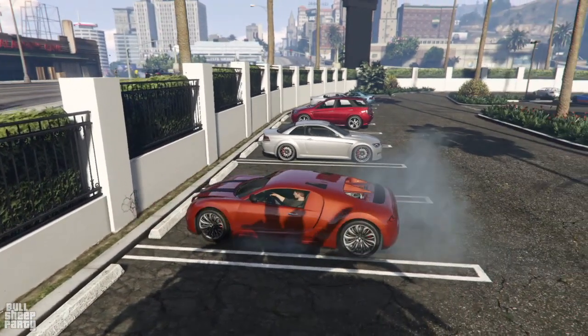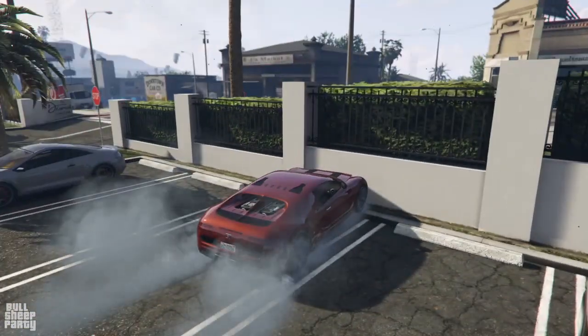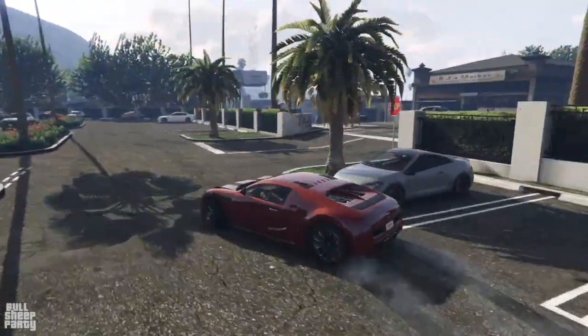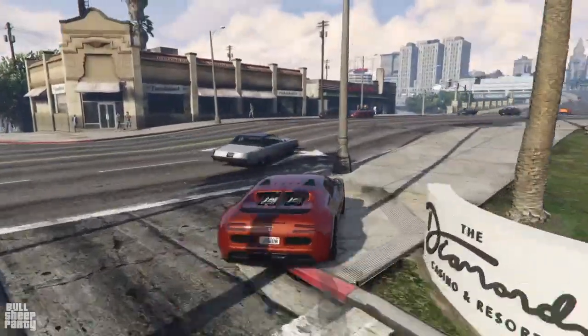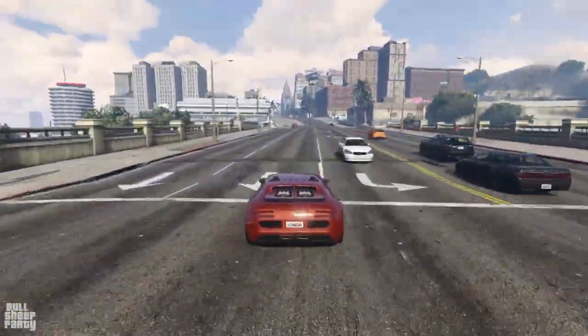As for the drivetrain, the vehicle sports — as you will be able to see in just a second — an all-wheel drive setup, one of the first in the game. And with that incredibly thorough and impressive test out of the way, it's time to go to Los Santos Customs and see what we can customize on this 2013 vehicle.